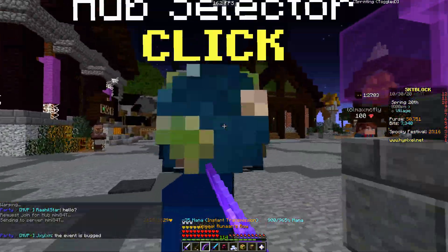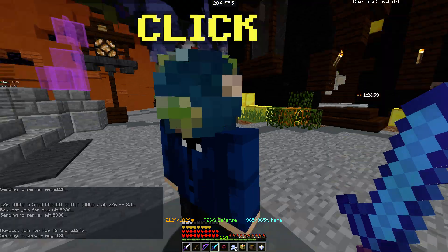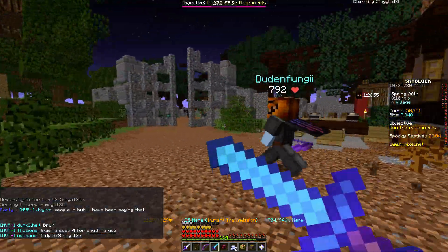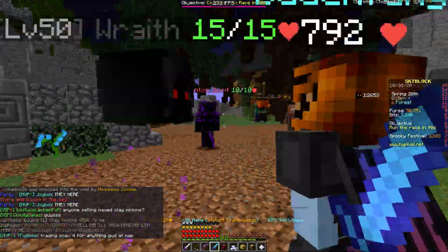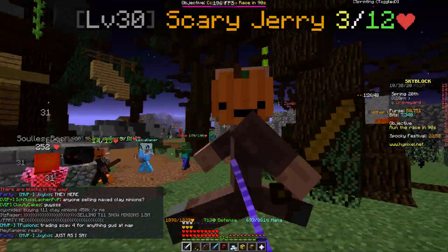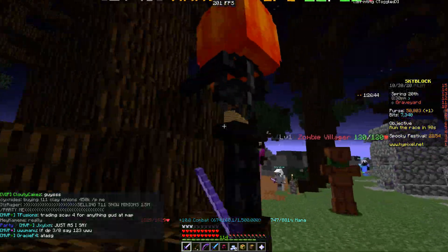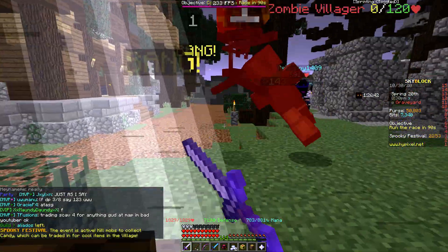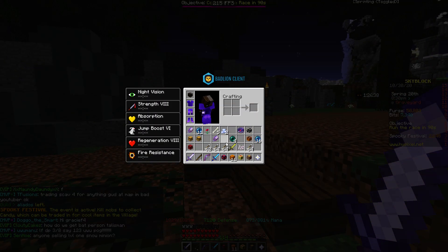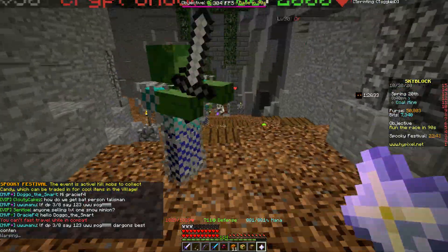The event is completely bugged out. We're trying our best to find some of the spooky mobs. They're not spawning in this lobby. They're only spawning in main lobbies, so let's go into the main lobby. All the main lobbies are full. We found a Scary Jerry — I'm gonna fight this guy. You can only do one damage to them no matter what weapon you use, unless you have that weird scythe thing.